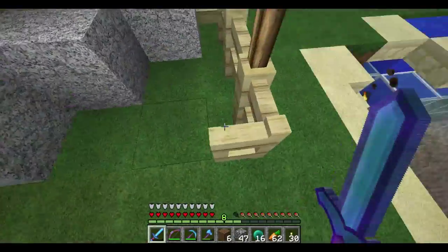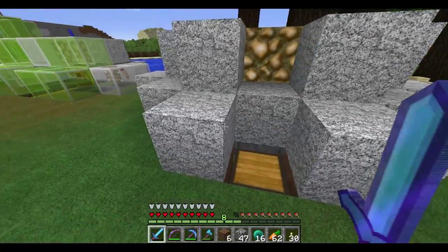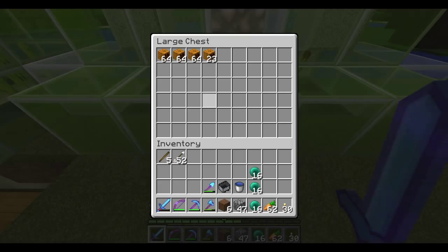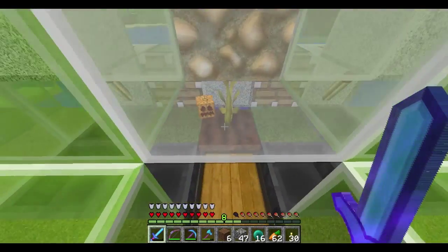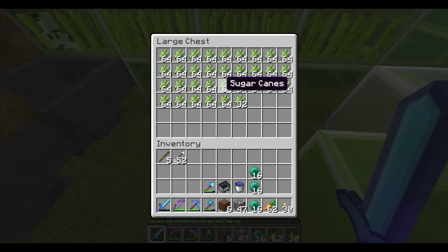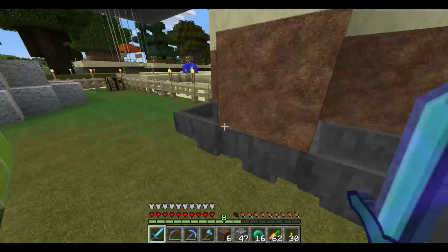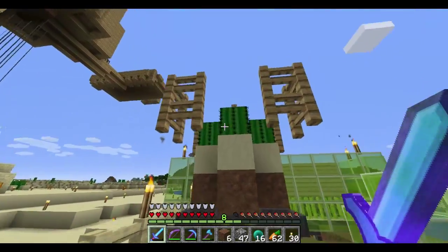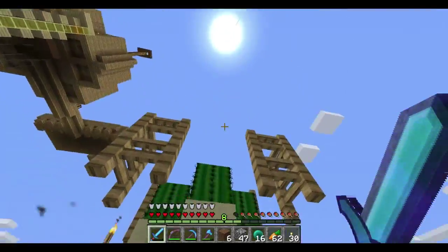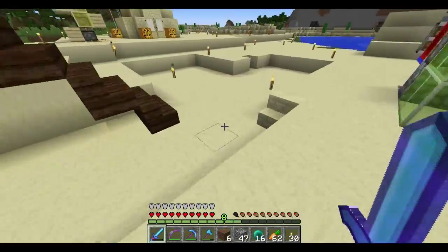Over here I have my melon farm, which I've made a tutorial on — you can see that in one of my other videos. Same thing with my pumpkin. And this is my sugar cane farm with the bunny that's stuck in there. And then I have this little cactus farm.